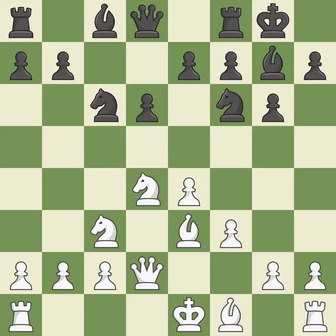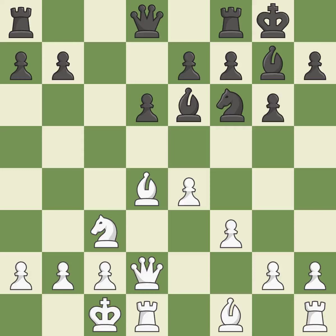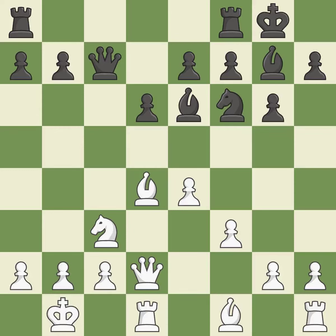Castling gets the king out of the center and activates the rook. Queenside castling gets the king out of the center, activates the rook, and seeks to start an attack on the king's side. Nxd4 exchanges the black c6 knight for white's centralized knight. Bxd4 recaptures the knight and puts the bishop on a powerful diagonal. b6 develops the bishop toward the center and controls the a2-g8 diagonal. Kb1 moves the king to a safer square away from the half-open c-file and h6-c1 diagonal. Qc7 develops the queen to the semi-open c-file and connects the rooks.